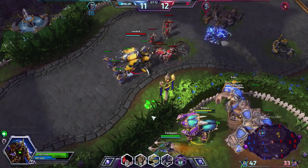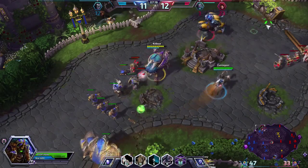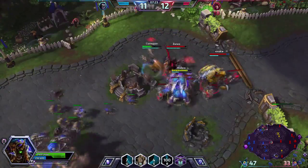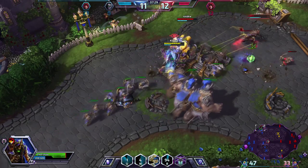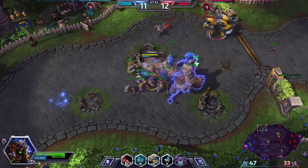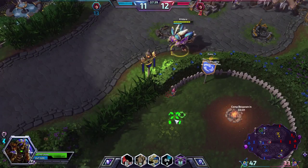There is the enemy Anub'arak — we might try something with him. Close! Dodged it. I'll pop my ult. I won't be able to get him. Oh well. The enemy team hasn't gotten any camps at all, but we can't really reinforce our camps unfortunately.